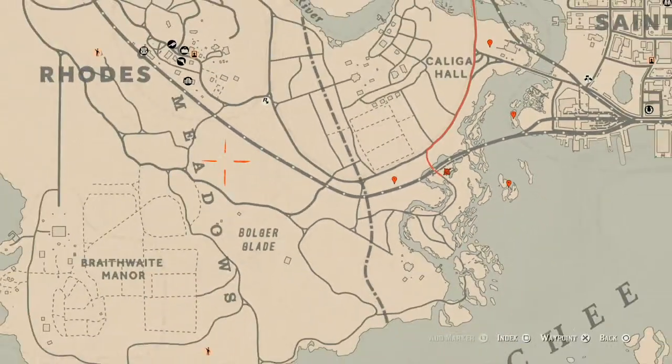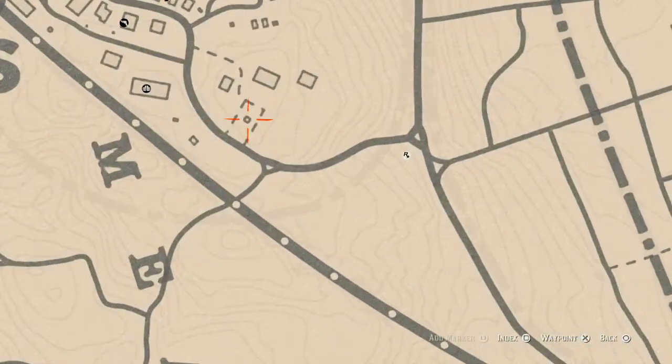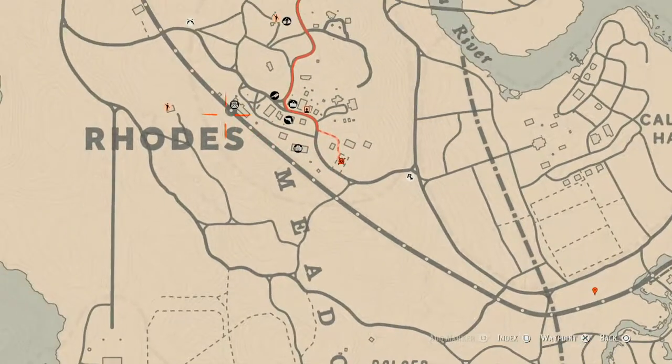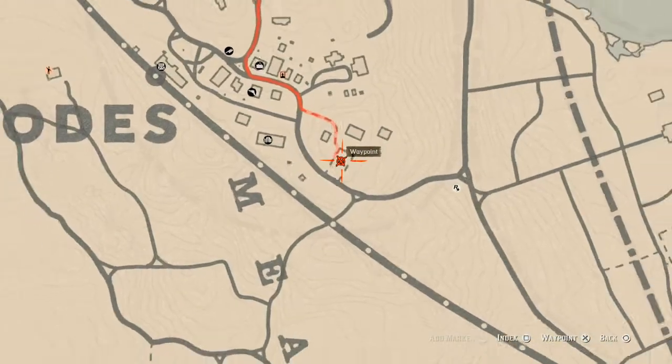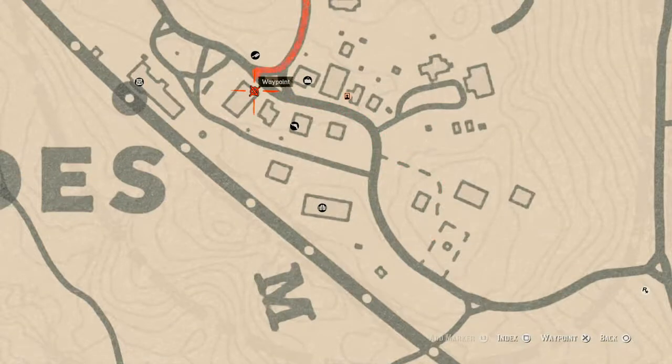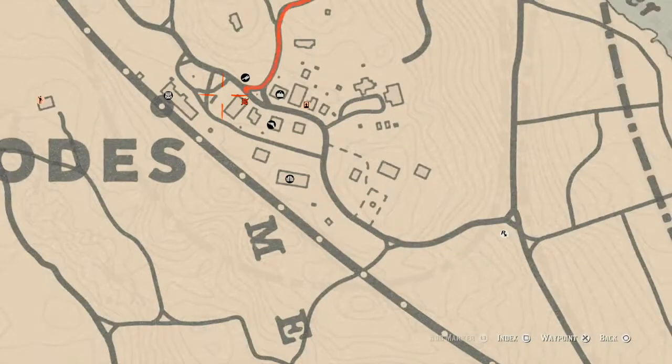Up in Rhodes there are two things I want to tell you about — both are tarot cards. One is inside the gazebo right here at this location, and there's another tarot card on top of the bank at this location. I cannot tell you which cards they are exactly, but I know they're there.